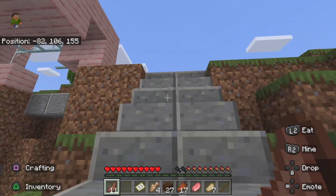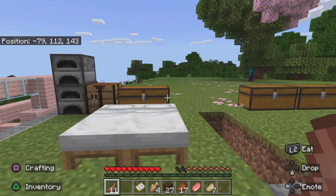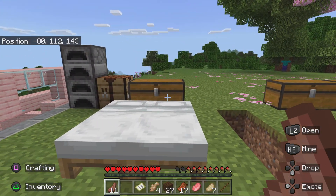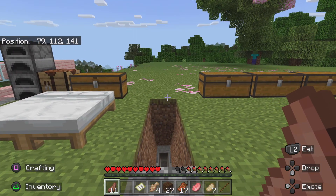If you go up these stairs over here we have the entrance area. This is for all the new players — we have loads of chests filled with goodies that they can take to help them in the server.